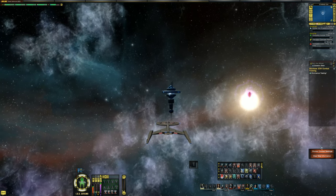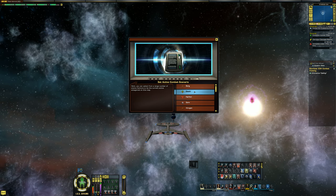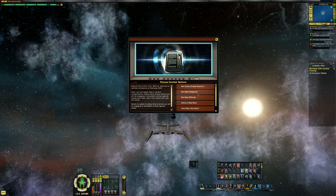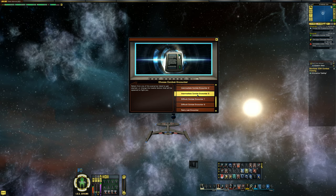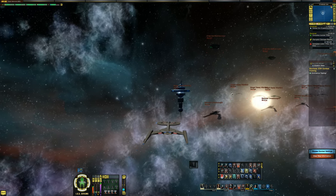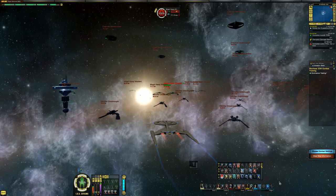Warp to map start. Let's go to combat settings again. Romulans are currently selected — cool. Let's go back here and do difficult combat encounter one. The first one we did was intermediate, so let's try this one. Oh my God, all those Scimitars — this is not going to go well.